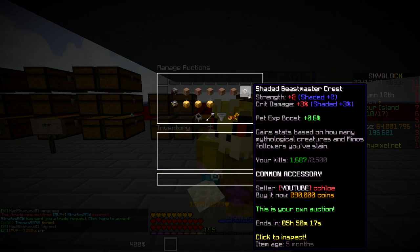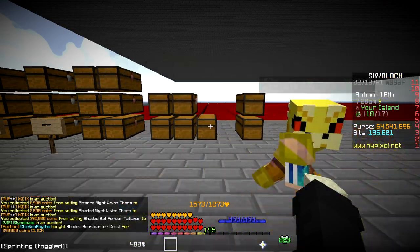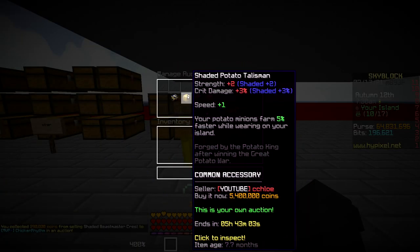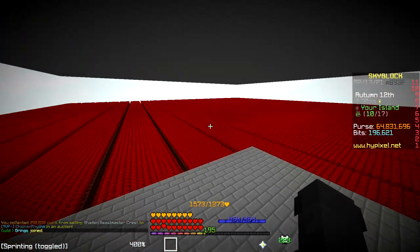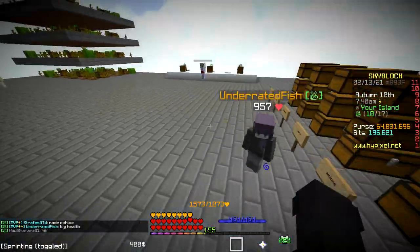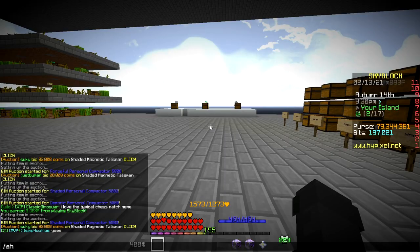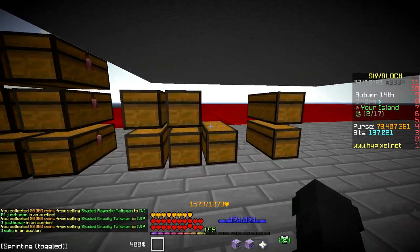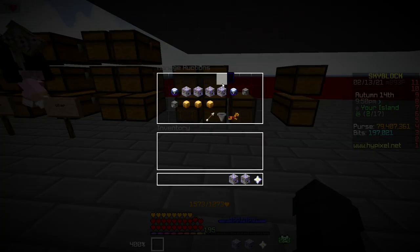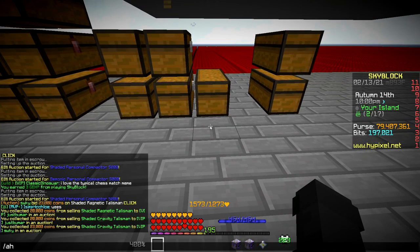The only ones I really had to put on auction were the Beastmaster Crest ones and the bat ones. I already claimed two of them. Someone just bought one of the night vision ones. The last ones up are this last Beastmaster Crest and the potato talismans. We gained over a mil just from uncommons, and if the potato talismans sell that's like an extra 15-16 mil. After selling all the uncommons, one of the potato talismans sold and I'm up to almost 80 mil — I went from 64 mil to almost 80 mil. Now I'm onto the rares.